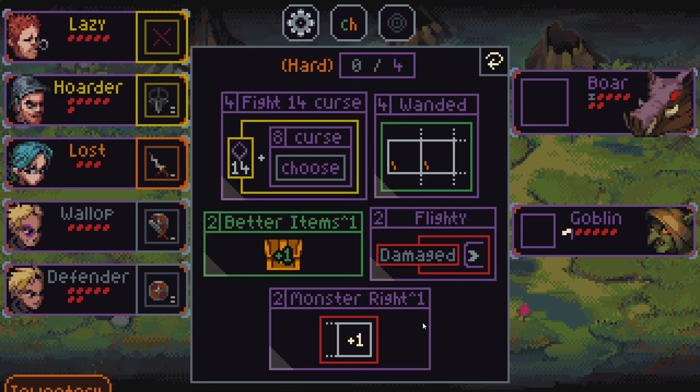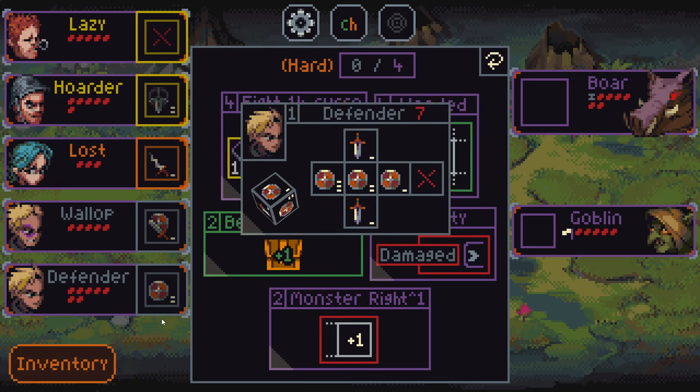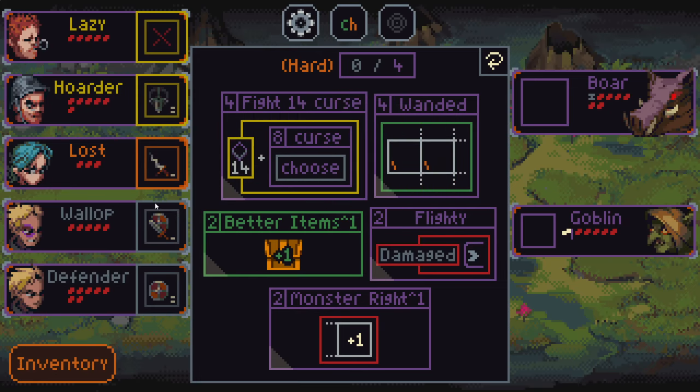I'm just going to jump straight into hard, and I'm going to try to explain things. Hopefully people can understand what's going on. In this game, if you ever played Yahtzee, you have five different characters as you can see here, and they all have their own dice. During our turn we're going to be able to roll all those dice and lock them in and try to fight against enemies who also have their own dice. Here in hard mode, we're going to select some modifiers to make the game more difficult.